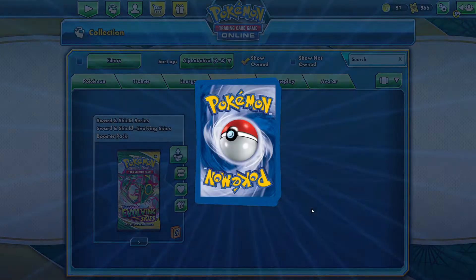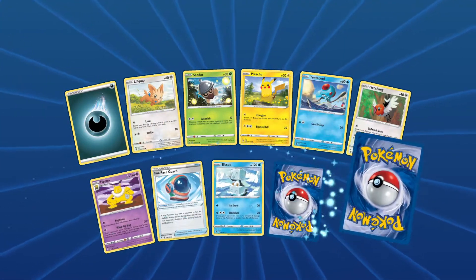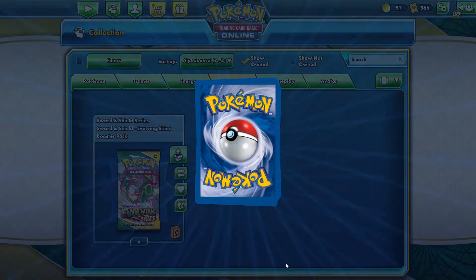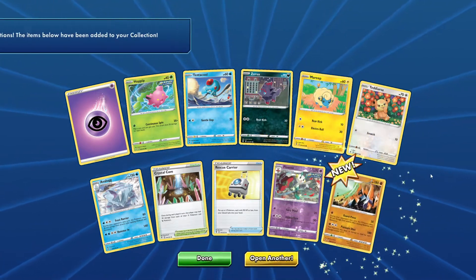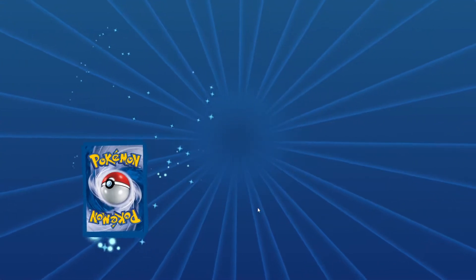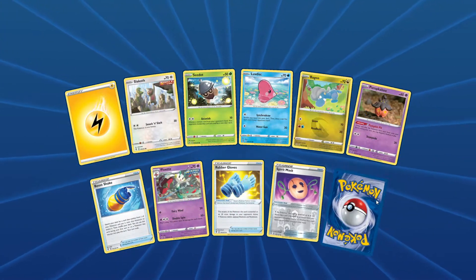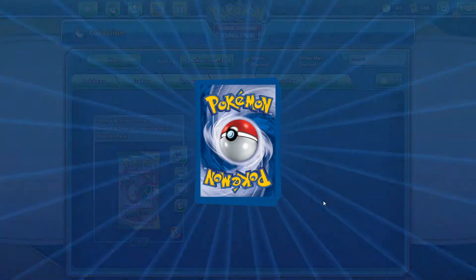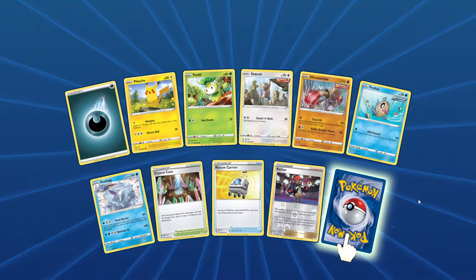We got a Marshadow and a Sharpedo. Honestly, at this point, anything more is just icing on the cake. We've got a Gigalith, a Spirit Mask, and a Ludicolo. My voice — I'm losing my voice here.